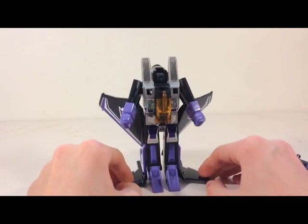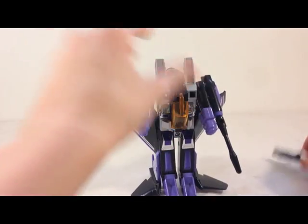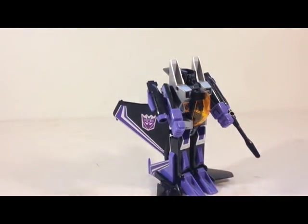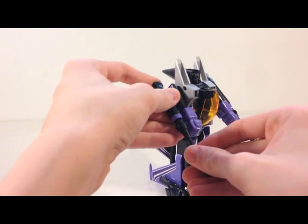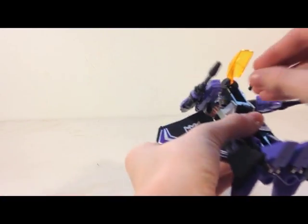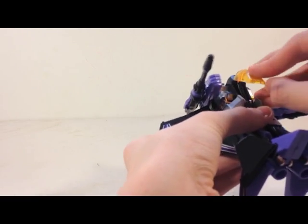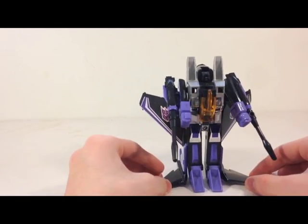There's the base robot mode — that's how you transform. To finish the look, you can plug in his null rays. Something I like to do, and a lot of other people like to do, is store the landing gear in the cockpit. That's kind of neat, and you won't lose that — so that way you won't lose any pieces.